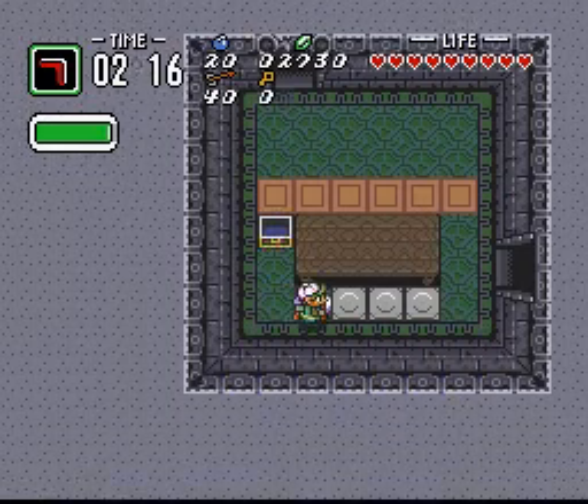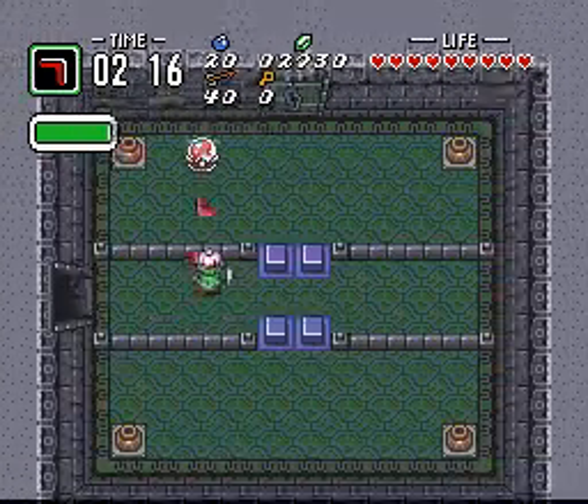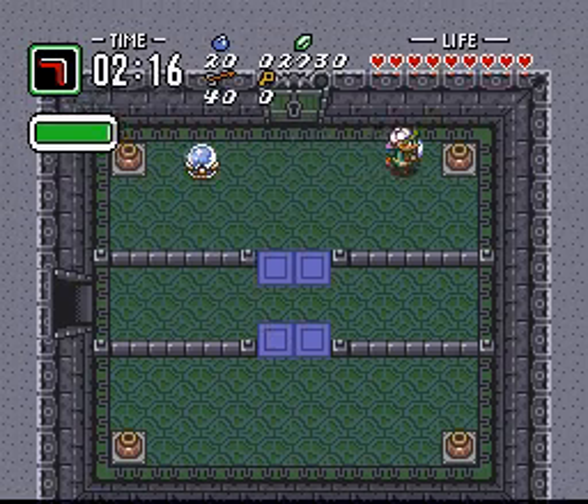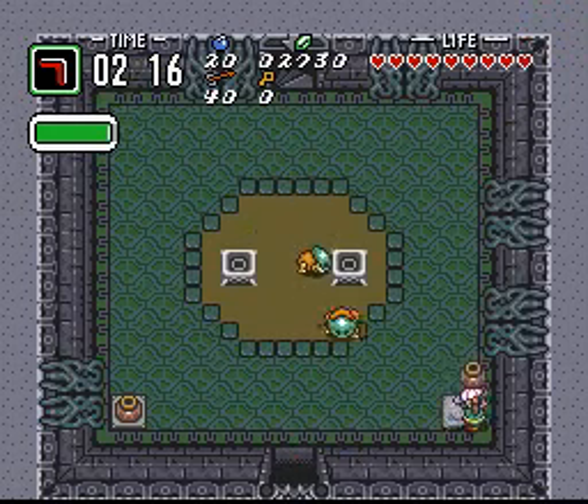A lame compass. Those squids just have way too much health. It's pretty unreasonable to try and take them out with a level 2 sword, and you don't really get all that much for it.